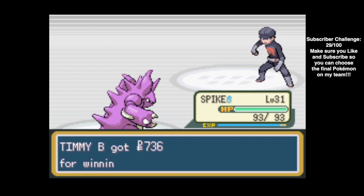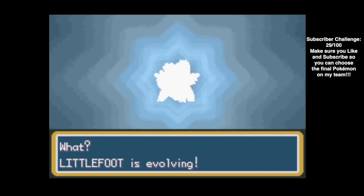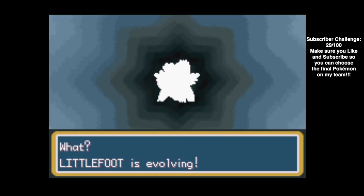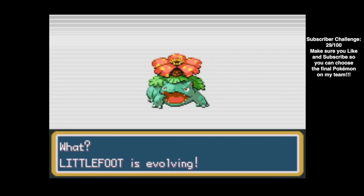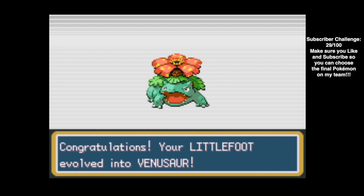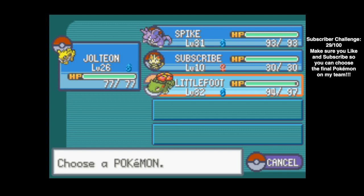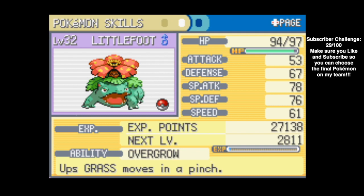That guard was pretty easy, so let's see what the other guy has. Littlefoot is evolving - this is unexpected! I did not plan for this, but Littlefoot is evolving. Congratulations - your Littlefoot evolved into Venusaur! I actually forgot that the Bulbasaur line evolves at level 32 and not level 36 like Wartortle into Blastoise or Charmeleon into Charizard. So that's really cool - we got a Venusaur. Littlefoot is now Bigfoot, but we're going to stick with the name.